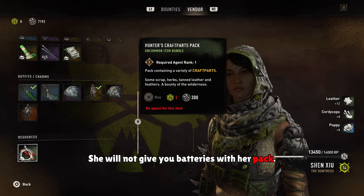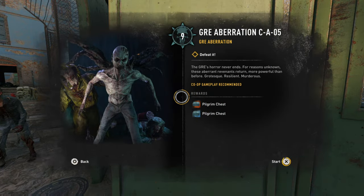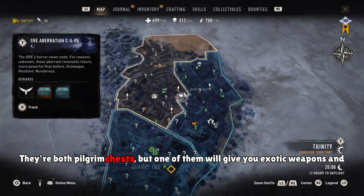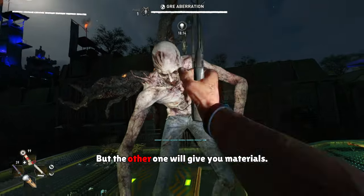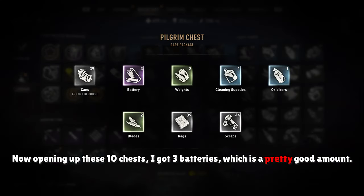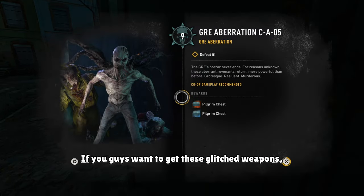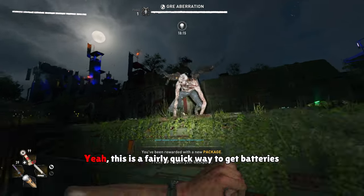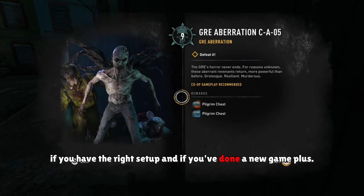If you've done a new game plus, you'll unlock GRE aberrations. When you complete one, you'll get two kinds of pilgrim chests — one gives you exotic weapons and explosives, and the other gives you materials. Opening up ten of these chests I got three batteries, which is a pretty good amount, especially since it takes me about ten seconds to complete one of these challenges and get the chests. This is a fairly quick way to get batteries if you have the right setup and have done a new game plus.